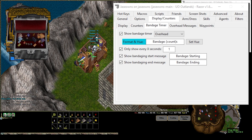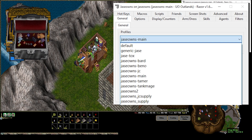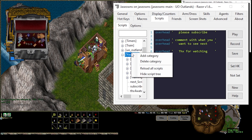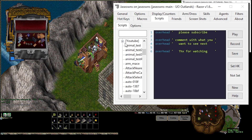So let's write something to replace Bandage Self. First thing you want to do is make sure you're on a profile. I'm just going to stay on my main profile today. We're going to head over to Scripts. Should we make a category called Combat? Sure. Add a new category: Combat.